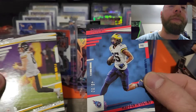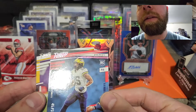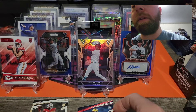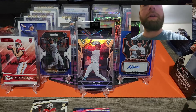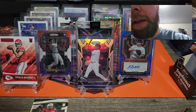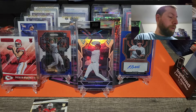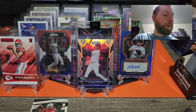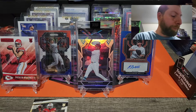Wow, we did get a low-numbered card — it is Hassan Haskins, numbered to 50! Go blue — that's a PC hit right there. Very nice, Hassan Haskins numbered to 50! I will gladly take it, I'm so stoked. I'll get him sleeved up right away — that is awesome guys, nice pull out of the first pack to start things off.